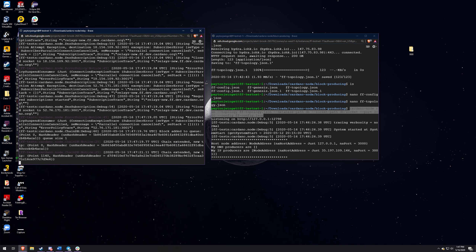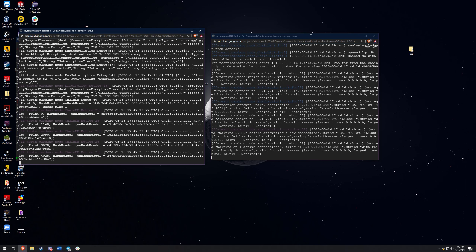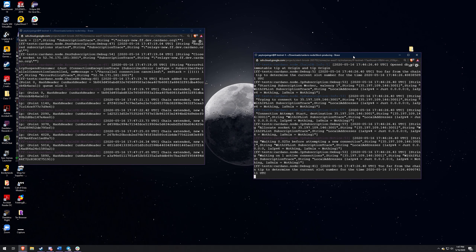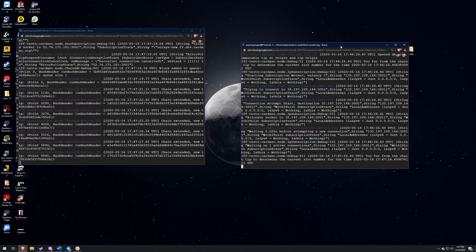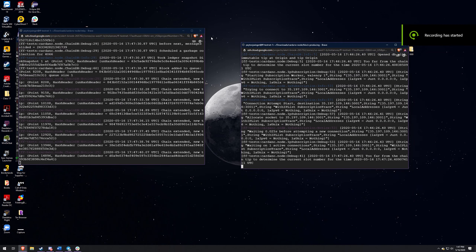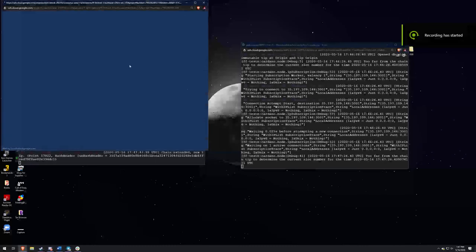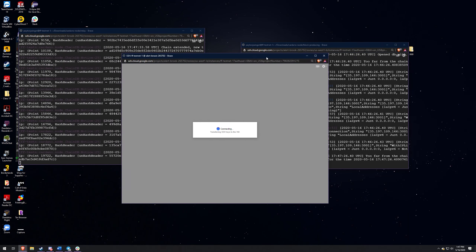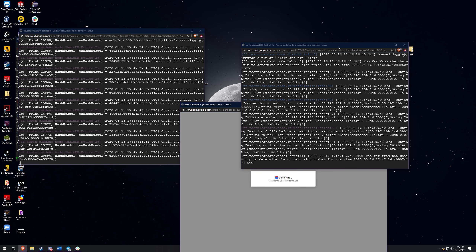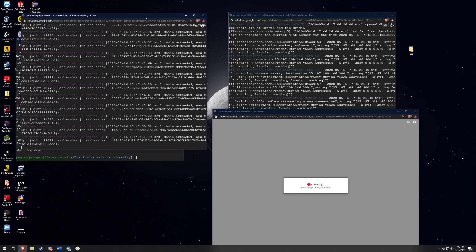I did mess up the JSON file - it is working though. So now that we've got both of these nodes up and going, we can start doing stuff like making a wallet address, which is pretty cool. Now that we've got both of those up and running, let's open up another connection. This is what we're going to use to actually make our first wallet now that we're connected to the friends and family testnet.